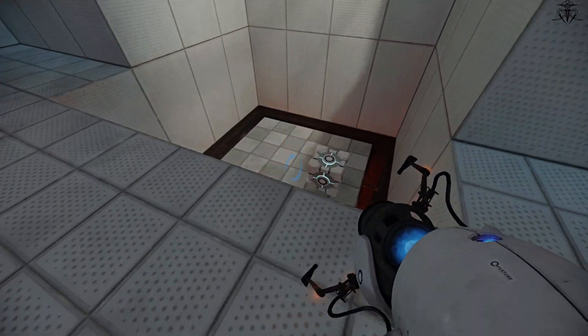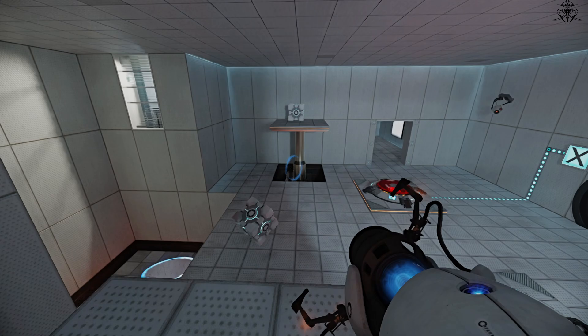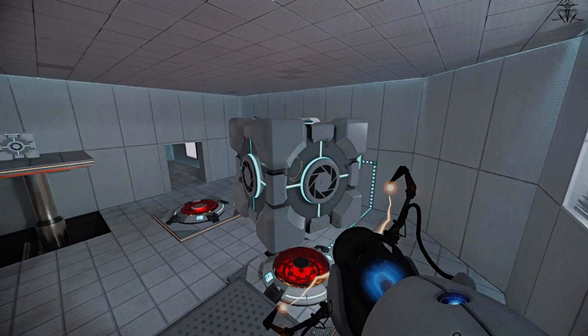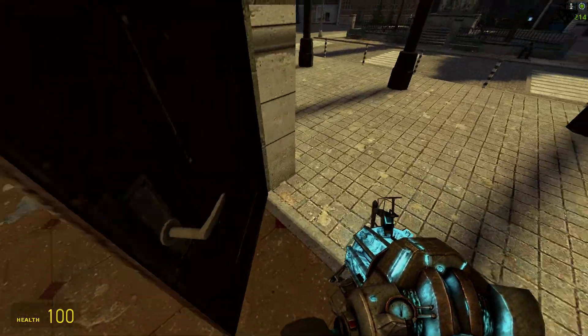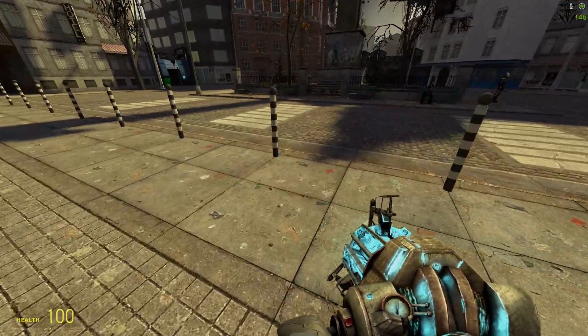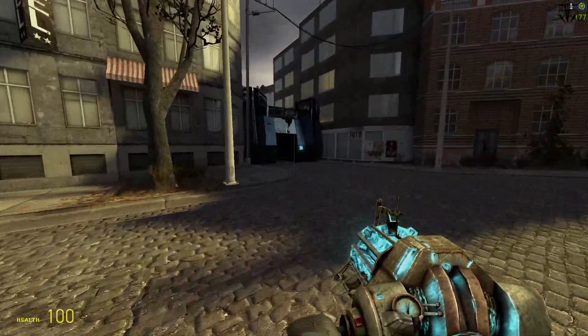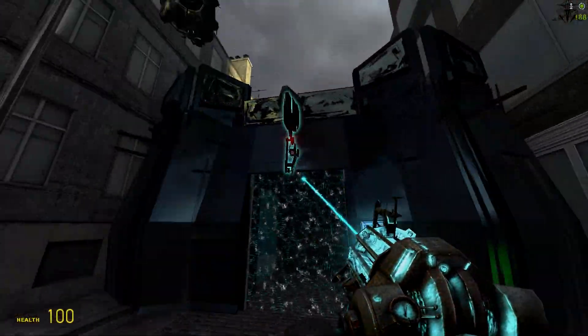NVIDIA has released Portal RTX DLC, showing off and promoting their brand of ray-tracing technology. For those unfamiliar, basically games today use traditional rendering — the raster method — faking all but a few lights and shadows. And surprisingly, we've gotten quite good at this; however, it's still faked.